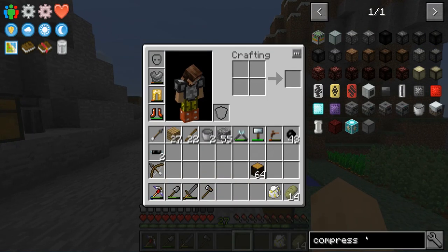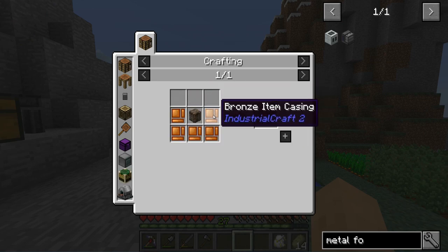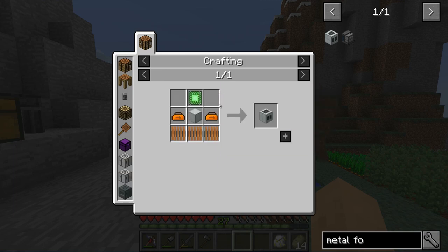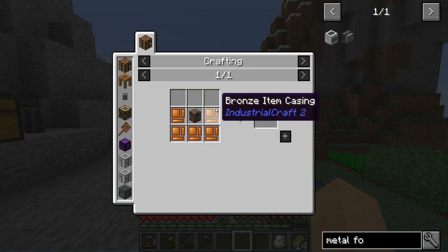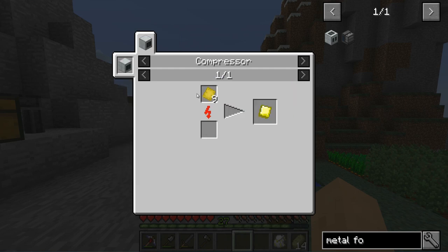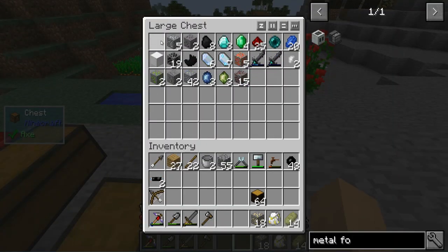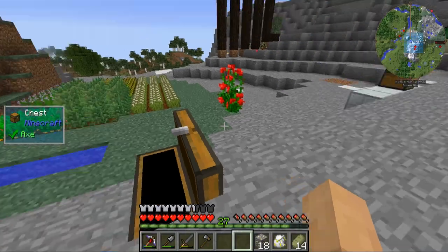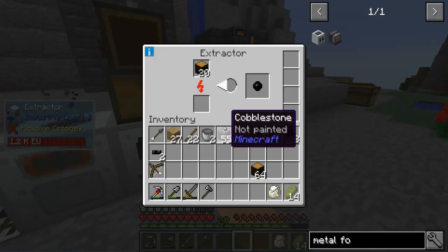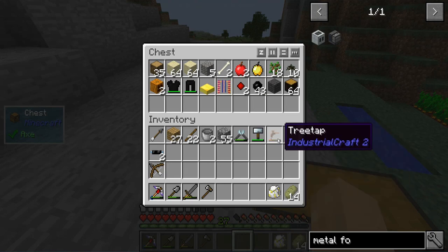I think next episode we are going to be in a place where we can look at getting the metal former, which is going to require toolboxes and coils — that requires a whole bunch of copper — another basic machine frame, another circuit. This requires diamonds, which we need a couple more of, plus wood casing, dense gold, and dense iron. Quite a few resources all things considered. Between now and next episode, we've got to get more gold, more rubber, more iron, more hammering — all the things.